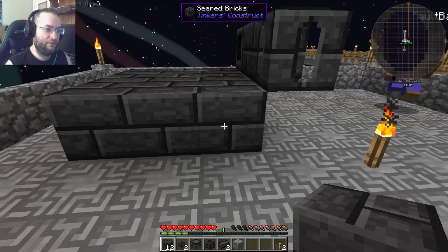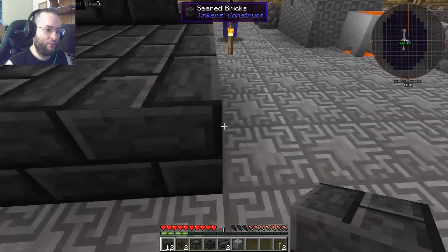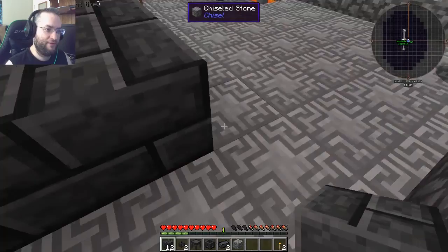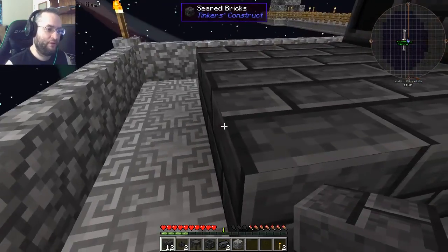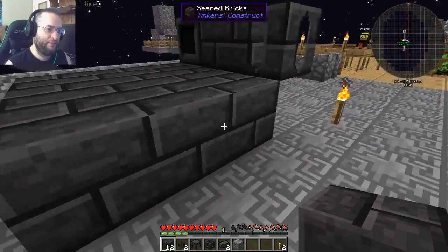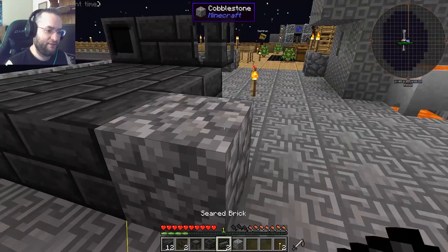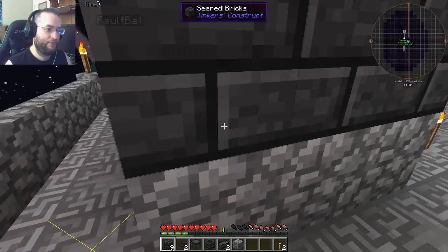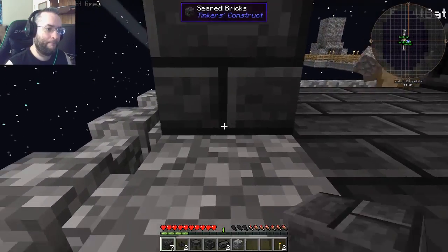Oh okay. So just extend that row. But not the corners. Like where I'm standing? Yeah, right above where you're standing. Above where I'm standing. Okay, so I'll need the other material to put them up a block then. Okay. Sadness is when the chisel breaks. Like that. Yep, you got it.